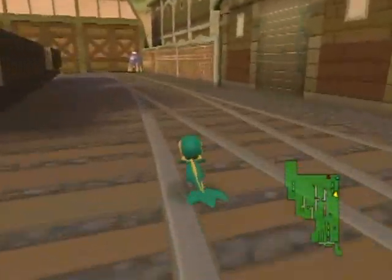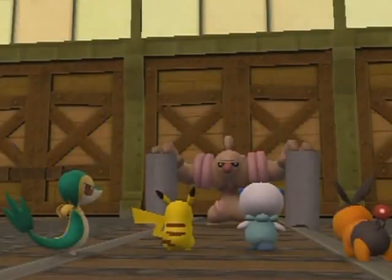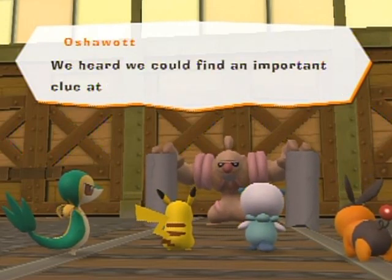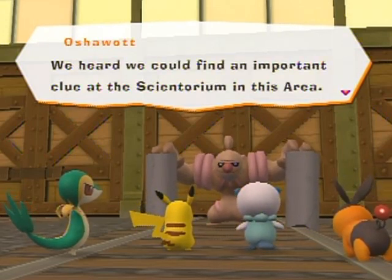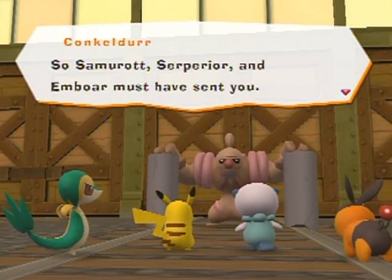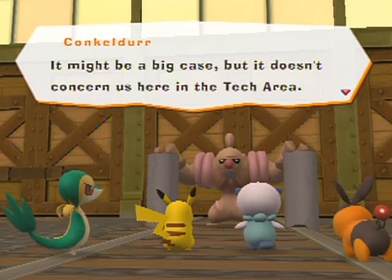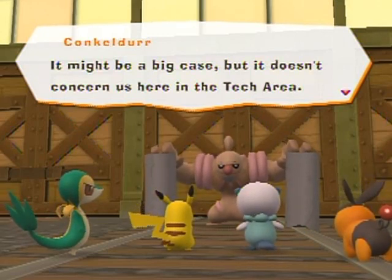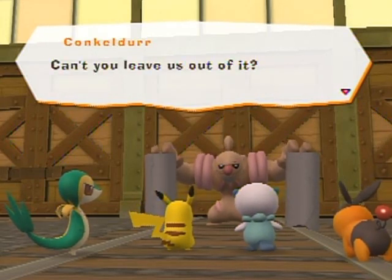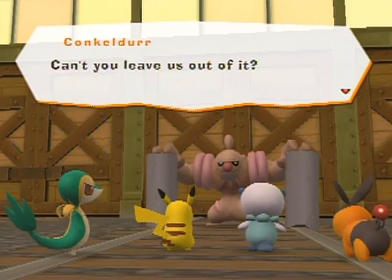There's a Drifblim stop around here. Conkeldurr is right here — let me befriend the other Pokémon first. Nice to meet you, sir. We're investigating a big case that involves the entire PokéPark. You can find an important clue at the Scientorium in this area. Samurott, Serperior, and Emboar must have sent you — must be a big case. But it doesn't concern us here in the tech area. It kind of does, because the dark vortex is going to suck everything up including this place.